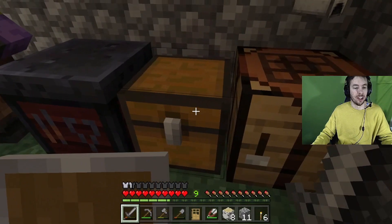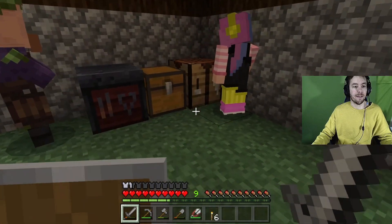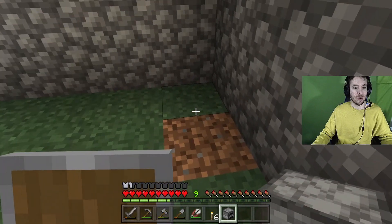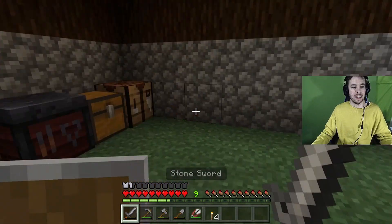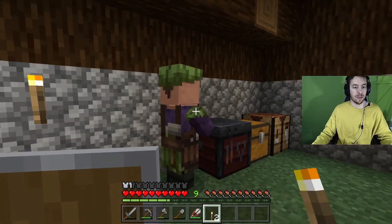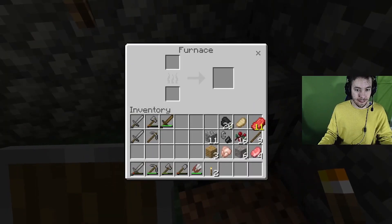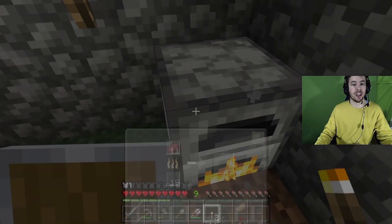There's my furnace — let's put it over here in this corner. I feel like I need more torches around here. I've got a visitor — he likes my house. What else do I need? I've got a furnace. Let's cook that chicken — let's cook all this meat. Time to cook meat. That's going to be cooking for a while. I need some sand to make windows.